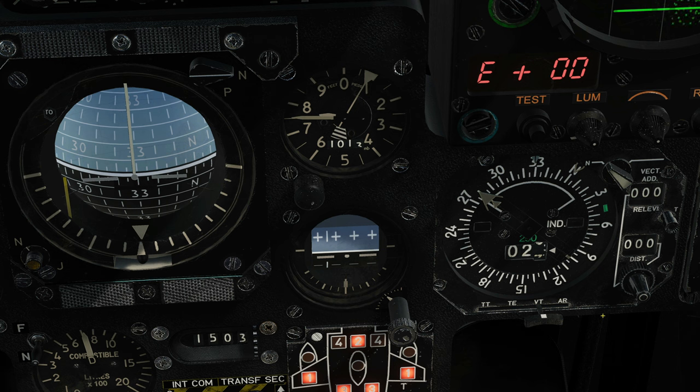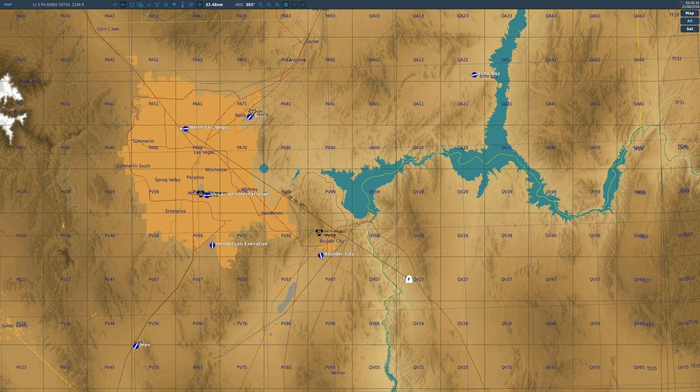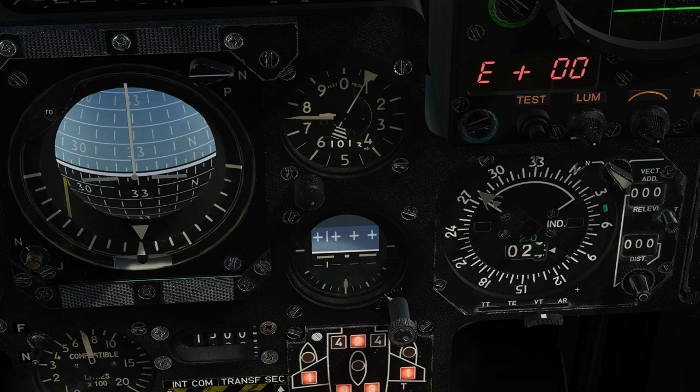What is the distance to our selected TACAN? It shows 27 miles. Sanity check — is that about right? Yes, 27 miles. You can see it on that vector there. Everything's right so far, which is great.